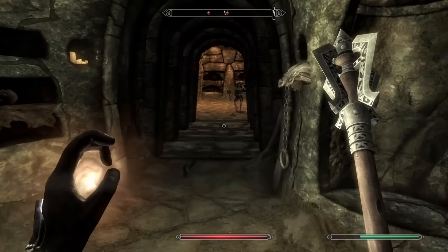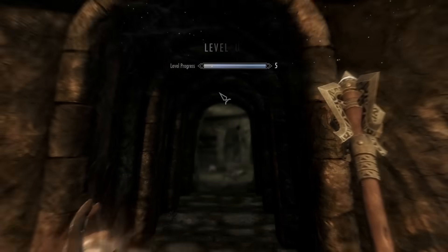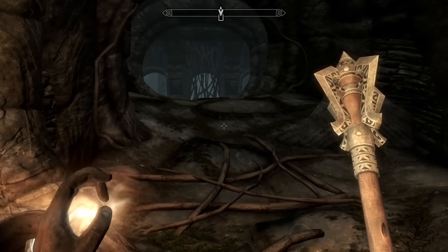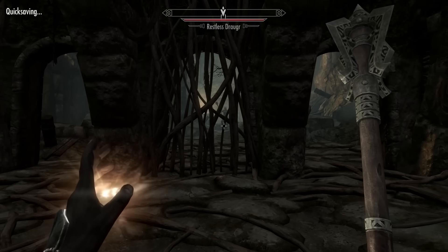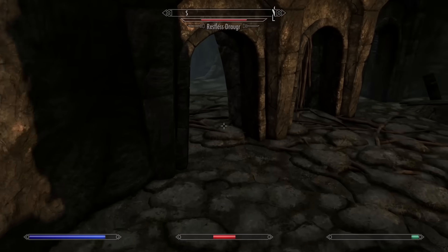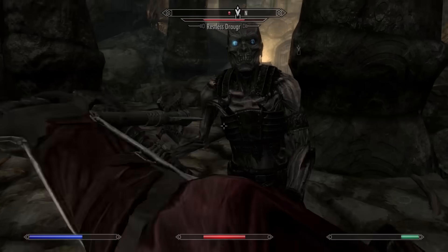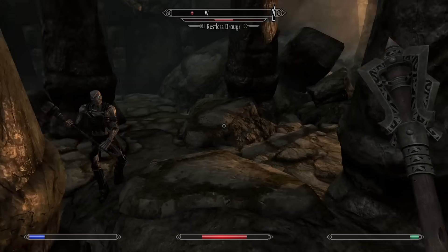I became smarter, stronger, better. I was leveling up almost instantaneously, so I went for heavy armor perks to help me defend myself better. Now this might be a bit of a challenge — and a challenge it was. I ended up having to kite him for a really long while, but at the end of the day it kind of worked out. Of course, there were some times where I would mess up and end up dying.